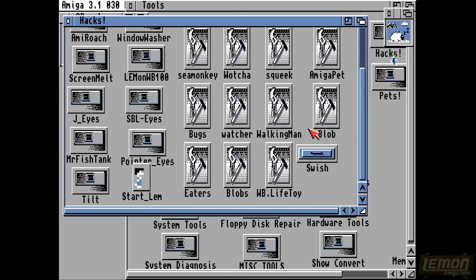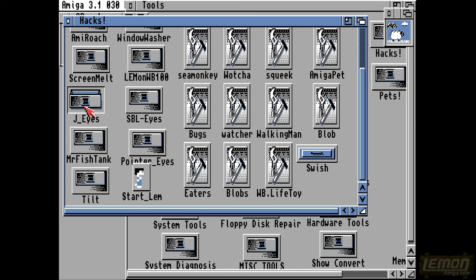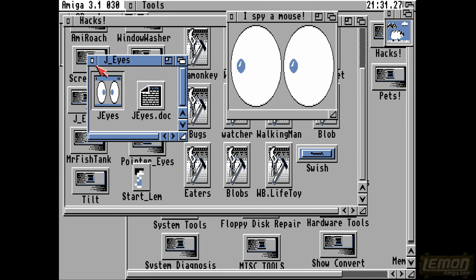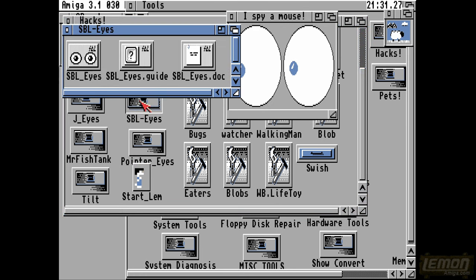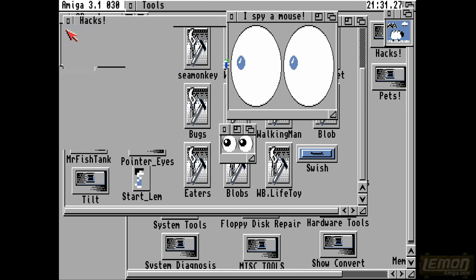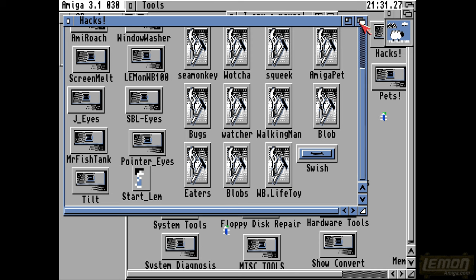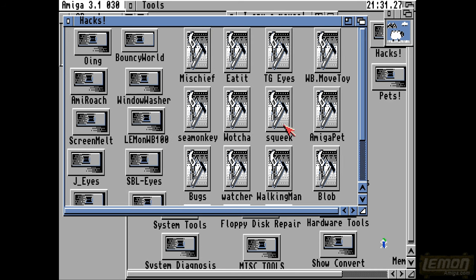Some of these won't work on top of each other, so some of them you'll just have to try. If they do work, put those in the user startup sequence so you can have those running on your workbench. You can also see various Eye programs if you like eyes following you around the screen - let's switch on some of them. That appeared in the toolbar and I've got at least four of them.